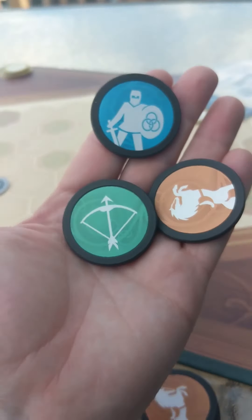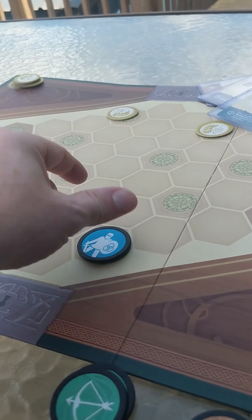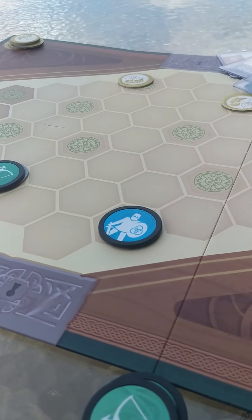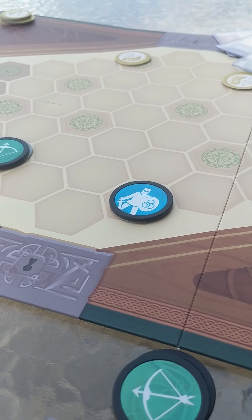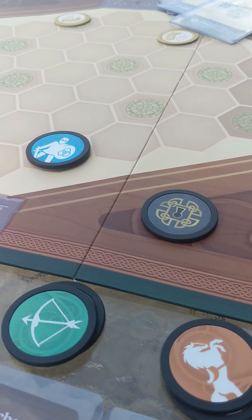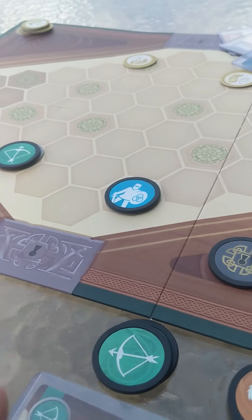Keep your starting hand secret. On my turn, I'd place down one of the units on an area I control — that's my turn. The other team would do the same. Now I can't move these units unless I play a token of the same type. I'll play the cavalry face down and recruit a unit. Play goes back and forth until your hand is empty, and then you draw three new ones.